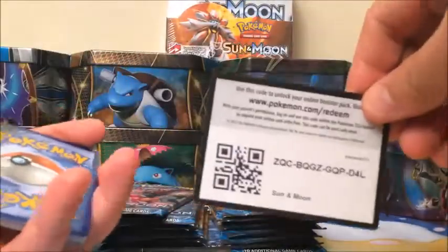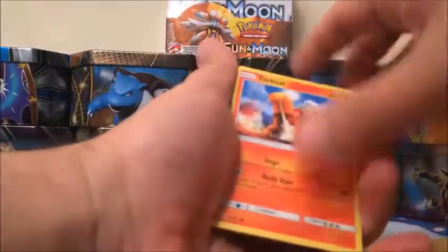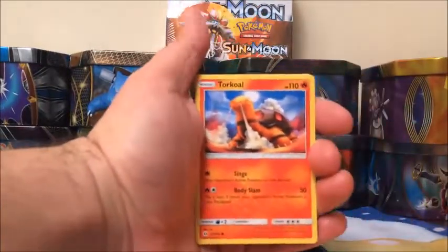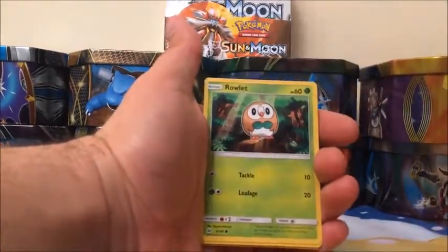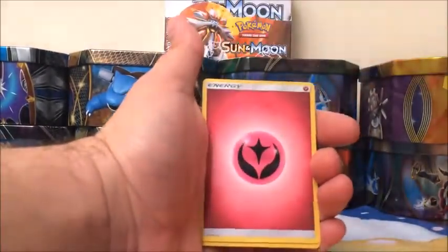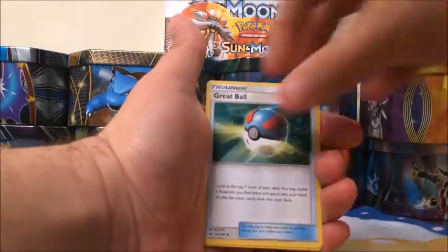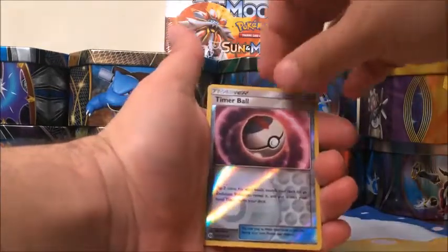And another Decidueye pack. Code card. Starting off with a Bloop, Torkoal, Yungoose, Rowlet, Cosmog, Lillipup, Fairy-type Energy — Mike's being a jackass over here — Boldore, trainer, Great Ball, Passimian, Timber Ball, and a rare is a Crabominable.